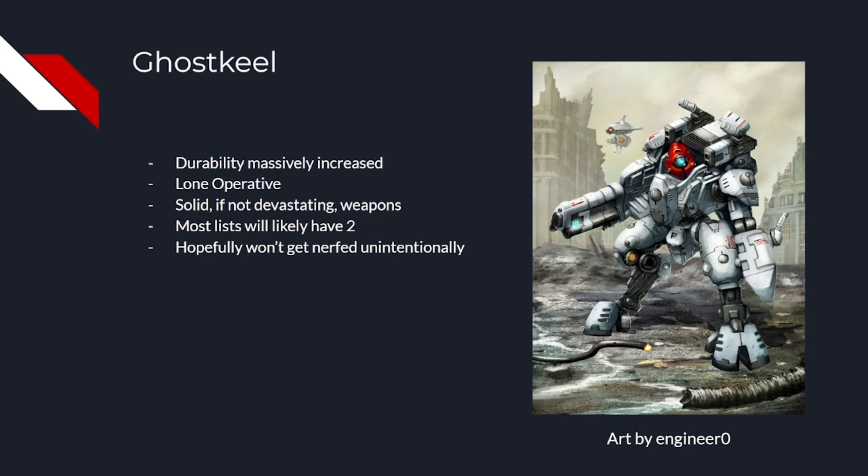On top of that, it's getting two plus armor saves, which is even more effective with the general reduction to AP across the game. The stealth strength rule allows you to ignore two wounds against you, but you do need to make sure that you use that rule before you take an armor save, because it's when the wound is allocated to you. But you do choose when you do it, so people can't strip it off with pistols or anything like that.